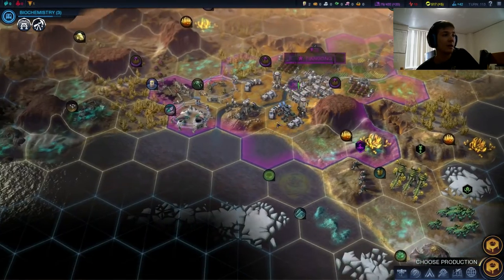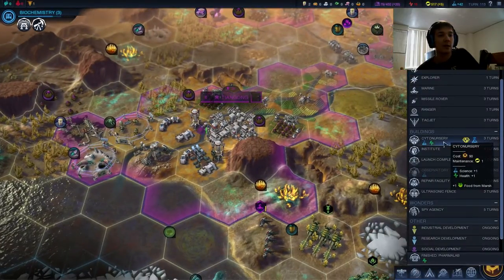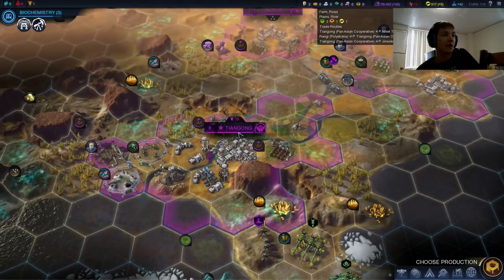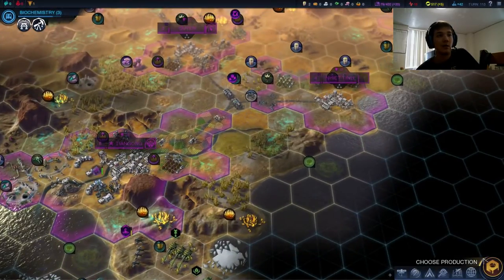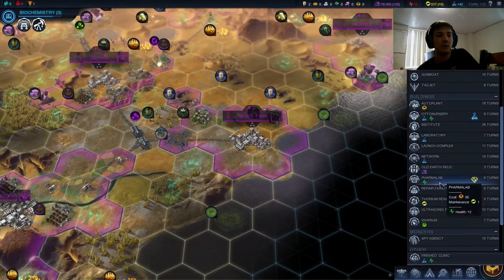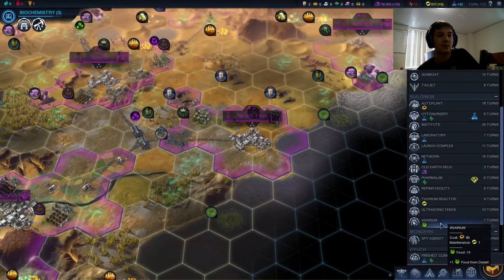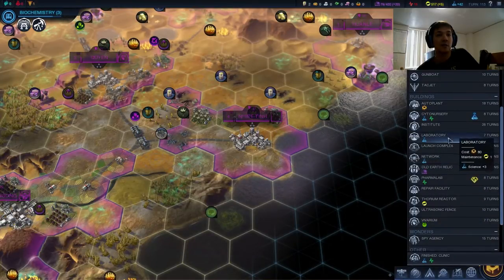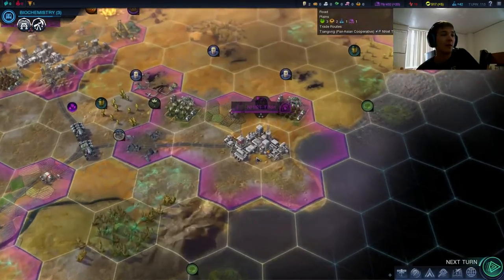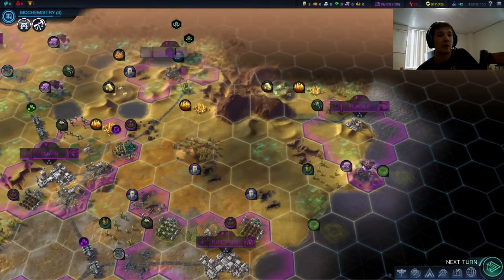Get our explorer down here. We can build our Cider Nursery right away — I really just want to get our health up everywhere as fast as we can. Health is a big issue. It's such a hard choice: we go Vivariums for increased growth, or the Pharma Lab for a little bit of health, or the Network for science, or a Laboratory for science. I'm actually going to go Vivarium here while we have the extra production in Ninetin — I want to get that thing skyrocketing on food.